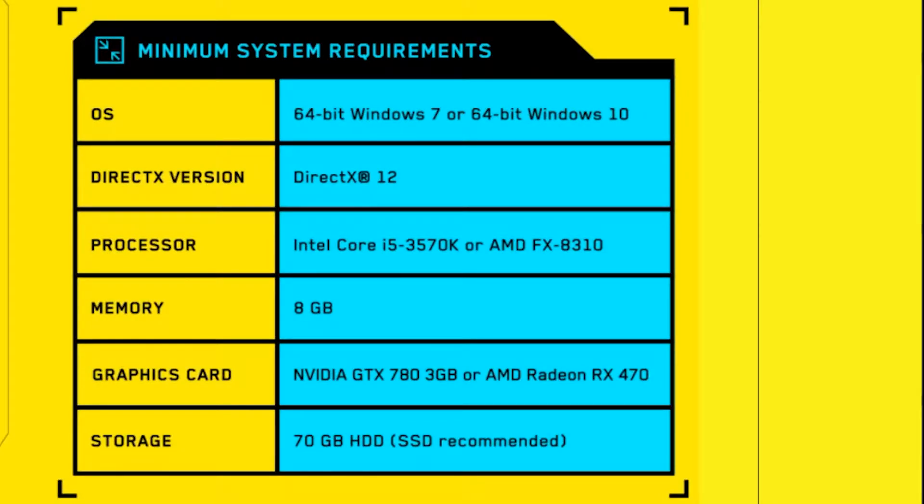At first I was going to be a little shocked — like, oh you need a 1080, you need this — but it's actually fairly reasonable. For minimum spec requirements, you need 64-bit Windows 7 or 64-bit Windows 10, 8GB of RAM, a 780, and 70GB of HDD.